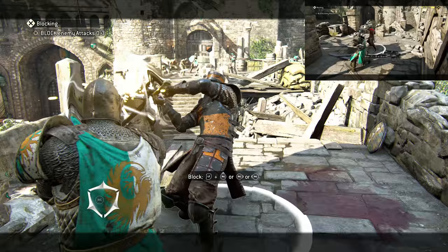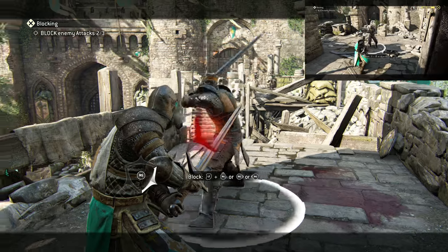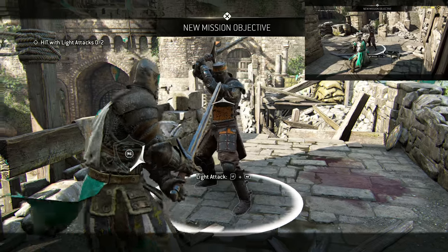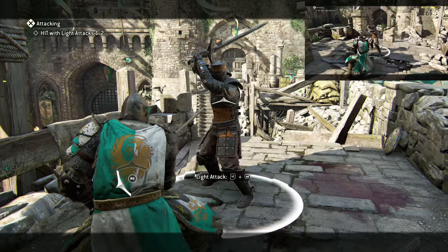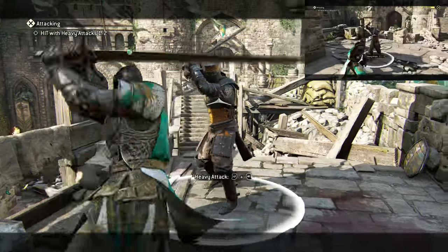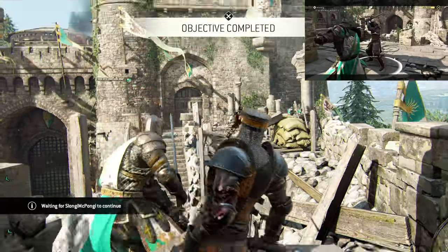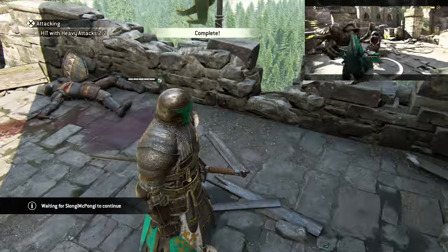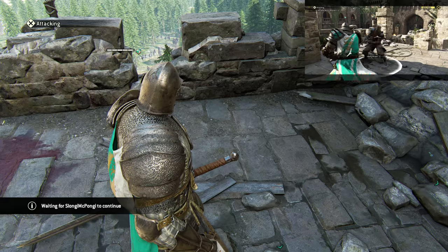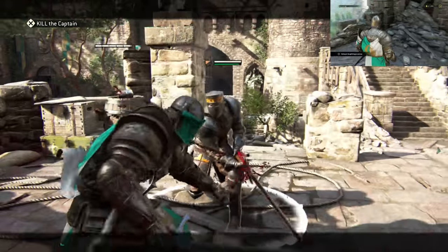Follow where it glows red and you'll be able to block. I was watching Slongi's screen there — that was a mistake on my part. A light attack is left trigger plus right bumper, and a heavy attack is left trigger plus right trigger. Now we just kill them. We'll switch to Slongi's screen just now to let you guys see a little bit more of what he's doing.